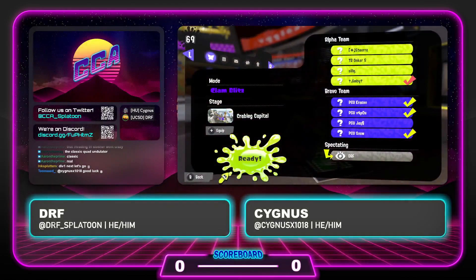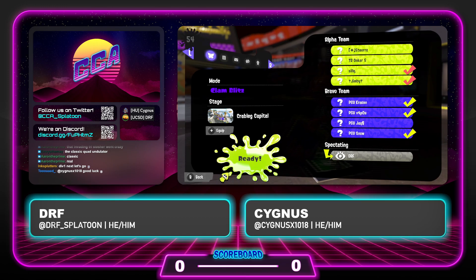Hello everybody, and welcome to the CCA League Sunday Night Triple Header. I am DRF, joined by Cygnus today, and we have a fantastic matchup on deck. We have PSU Blue from Penn State University taking on the Comet Blasters out of UT Dallas. I'm excited to see some Collegiate Splatoon action play out here, especially between these two divisions.